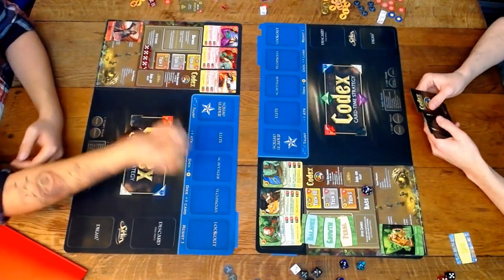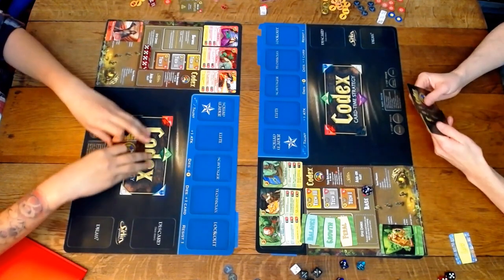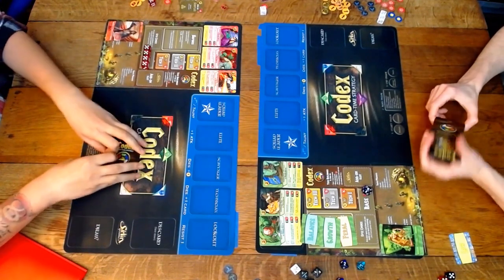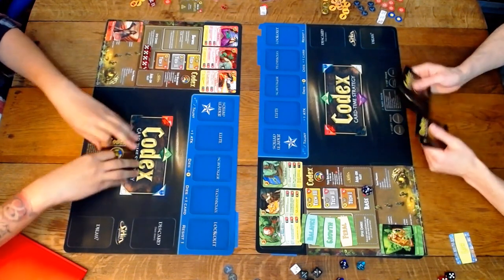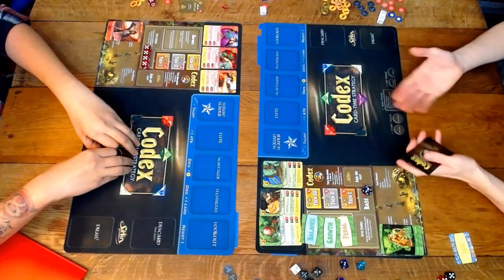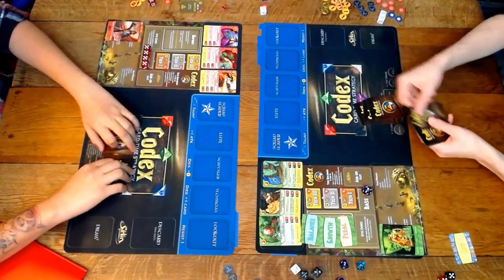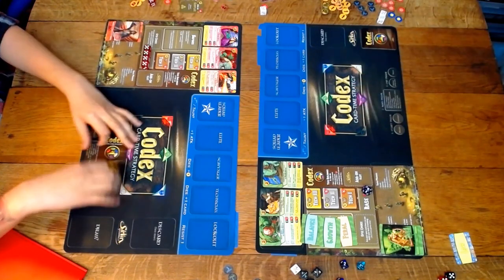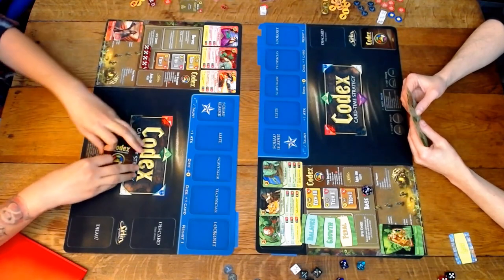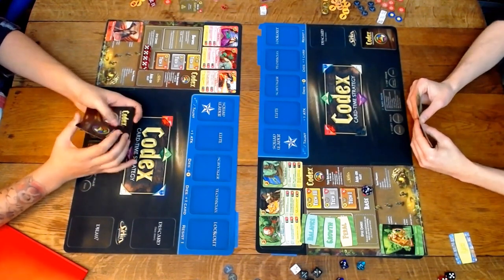Flipping the golden panda coin to see who goes first — it looks like green goes first. We're not changing the worker cards, so red, which generally wants to be the more attacky side, is actually going second. Green's going to have a chance to put up a patroller first instead of getting the three free damage at the beginning of the game.